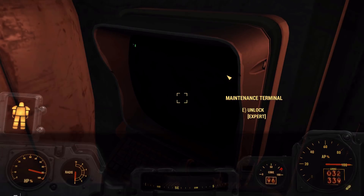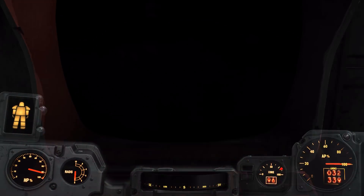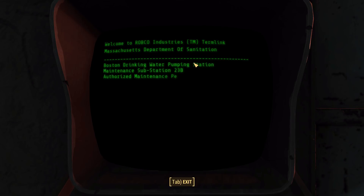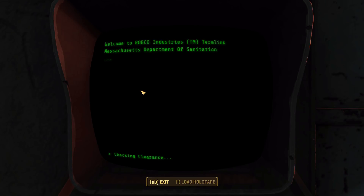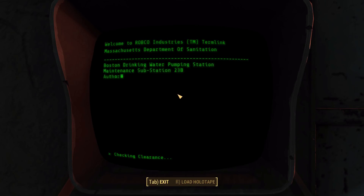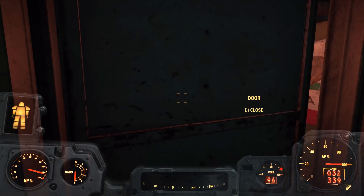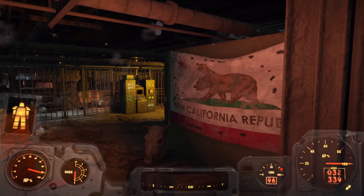Massachusetts Department of Sanitation, Boston Drinking Water Pump Station, Maintenance Substation 23B. I'm going to unlock the door. I could turn on the Protectron too, but no, I don't need him. Now we got the NCR flag! Gotta love it.